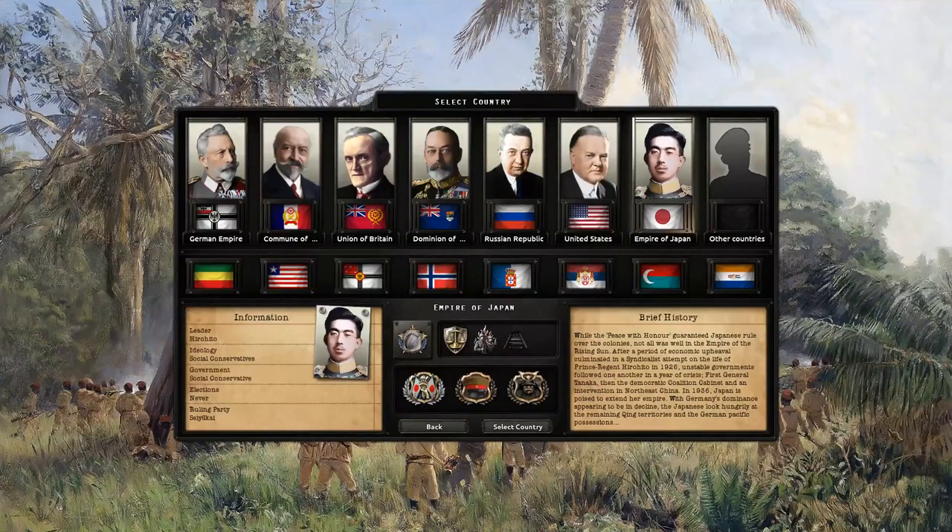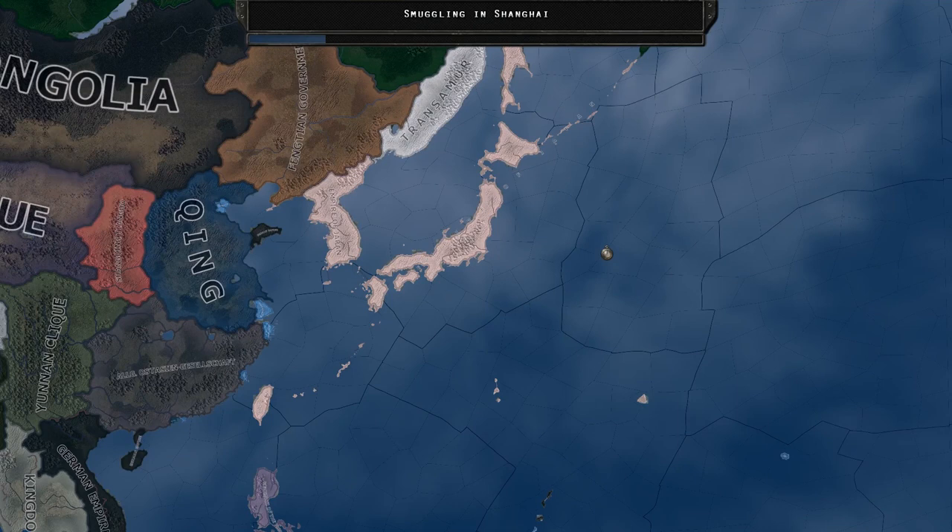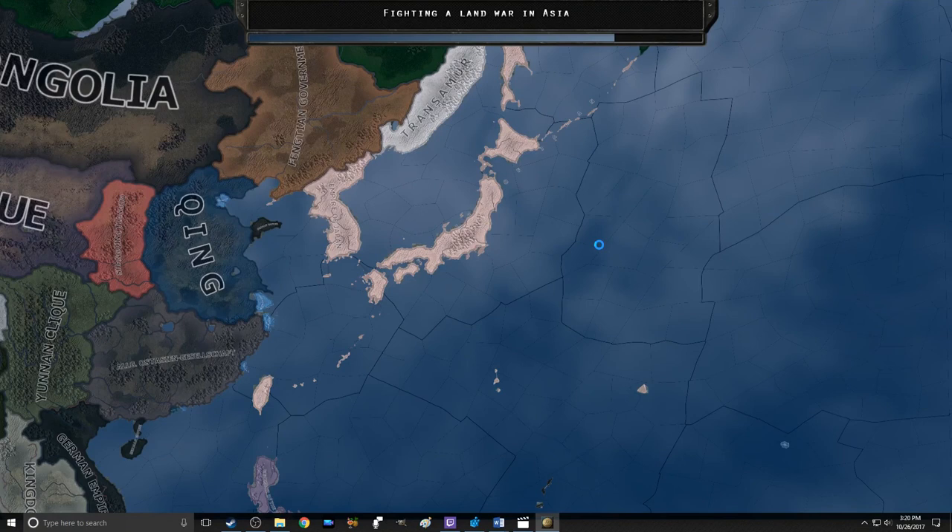Hello everybody, this is Conquering History Games, and it is time for another Kaiserreich gallery in Hearts of Iron 4. Today, by popular demand according to my Patreons, we are going to be covering the Empire of Japan. The Empire of Japan, when we talk about it in terms of Kaiserreich, wasn't really affected that much by how the First World War ended, although they did get guaranteed rule over the colonies. There was a period of economic instability in the 1920s, Hirohito became emperor after a failed assassination attempt, and there have been a succession of several failed governments. Because of that, you start with a national spirit called Fading Democracy.